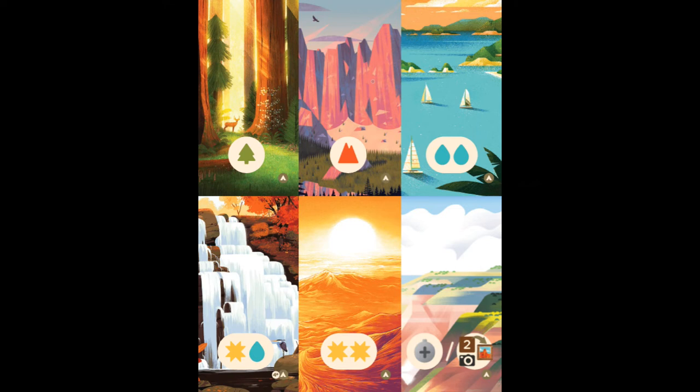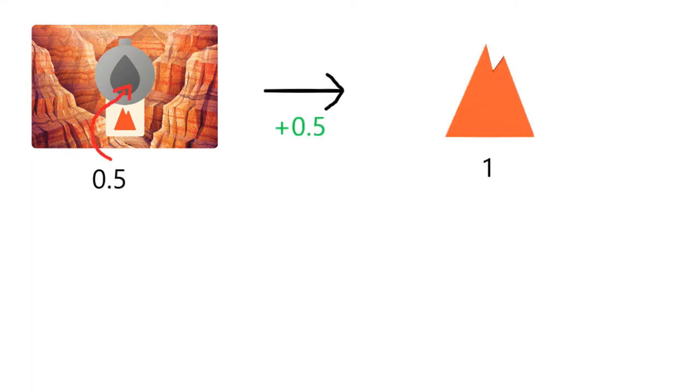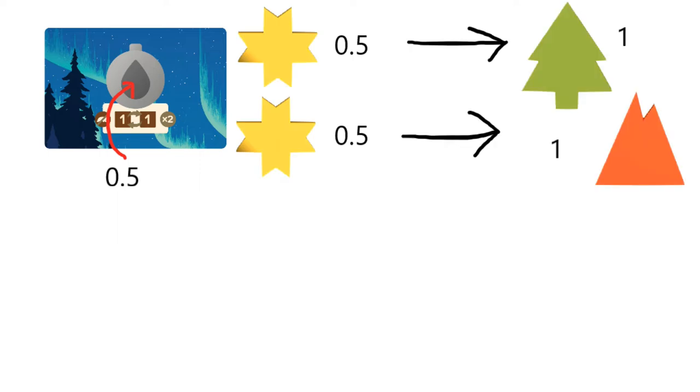These resource valuations are also followed in the trail sites. You get 2 water or 2 suns to make up for the fact they are not worth as much as trees and mountains. The lower valuation of water makes canteens act as a bonus action to increase the value of your hand. Trading a water for a mountain adds half a point of value. Trading a water and 2 suns for a tree and a mountain also adds half a point of value overall.